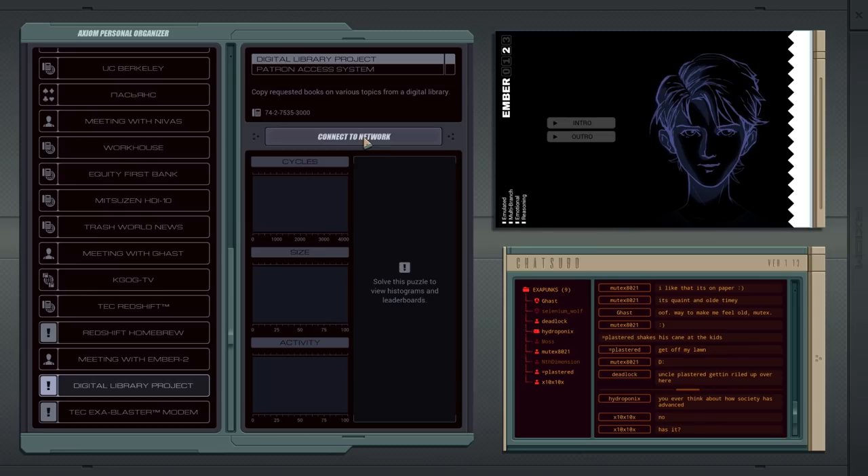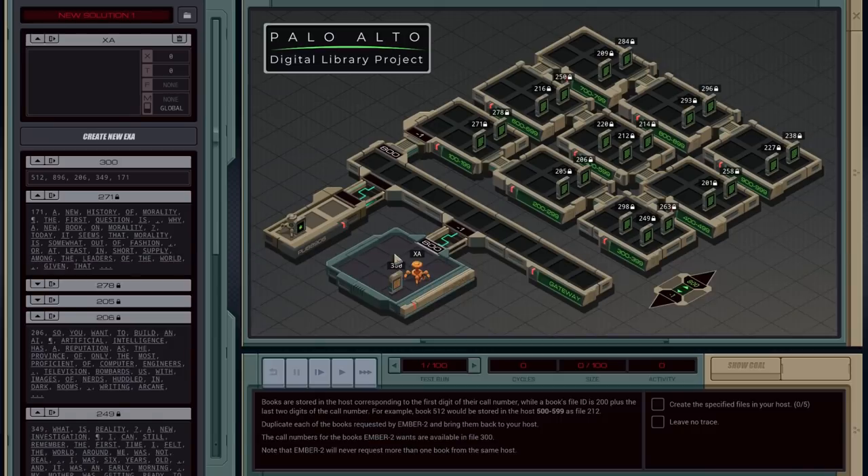Digital library project: copy requested books on various topics from a digital library. Books are stored in the host corresponding to the first digit of their call number, while a book's ID is 200 plus the last two digits of the call number. For example, book 512 would be stored in host 500 to 599. Duplicate each of the books and bring them back to your host. I really wonder what that beastie is doing — at some point I'm just expecting this thing to jump out and do scary things.